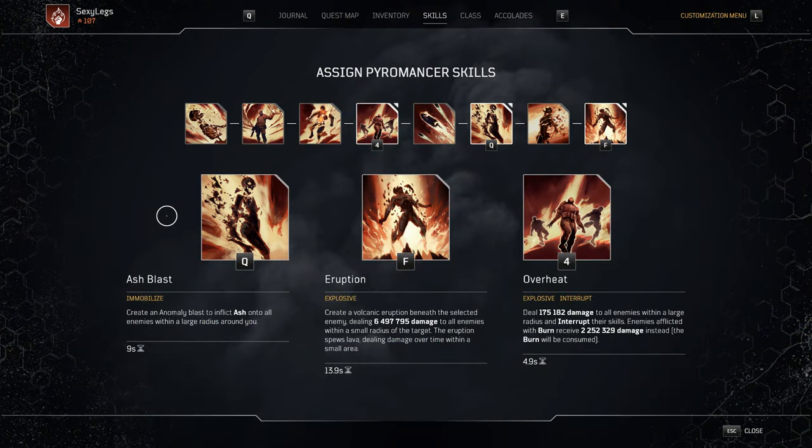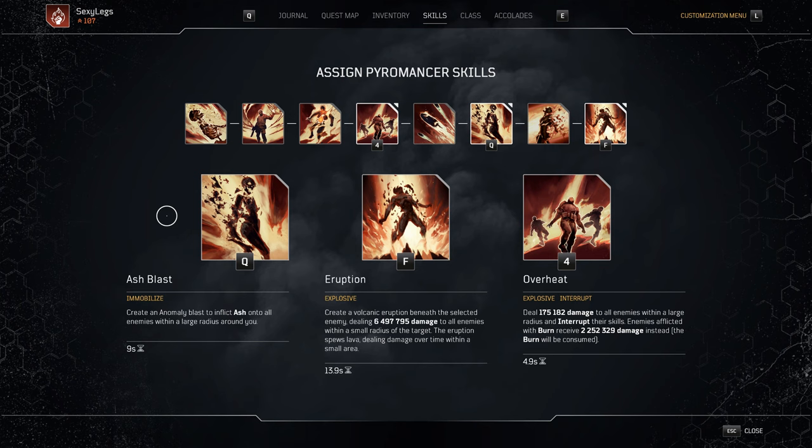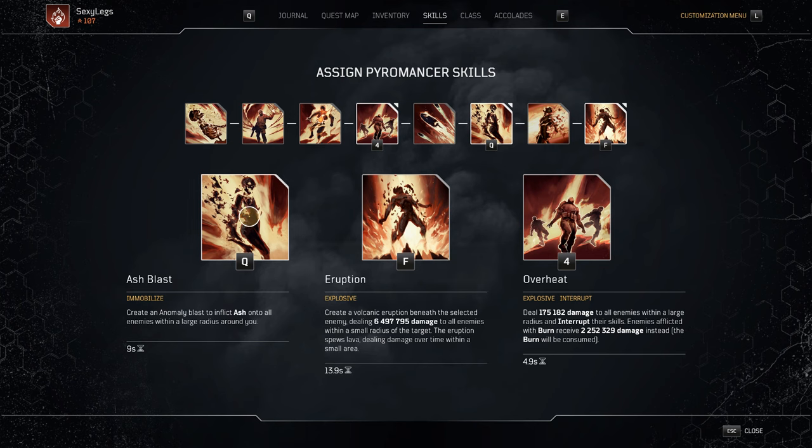The set bonus we'll be focusing on for this build is Lava Lich: increase damage of Eruption by 100% and decrease its cooldown by 30%. The skills we'll be using are Ash Blast, Eruption, and Overheat. Ash Blast is going to be our main CC and, combined with the increased range mod and Overheat, will be our oh-so-satisfying map clear.